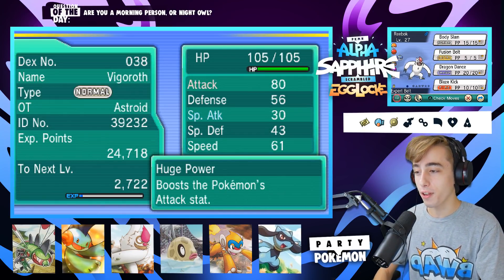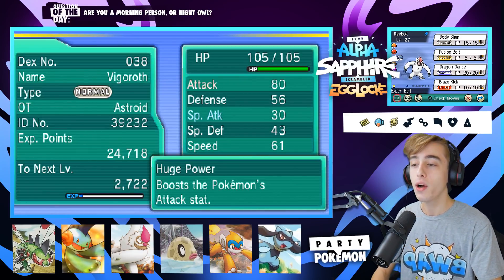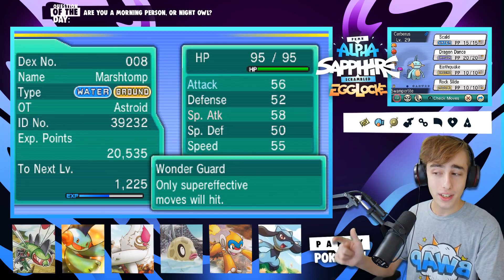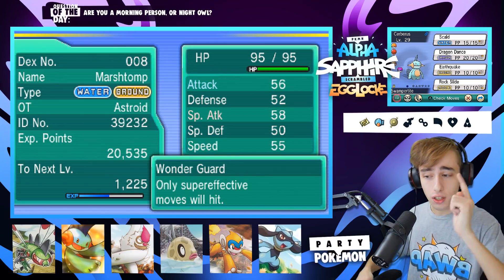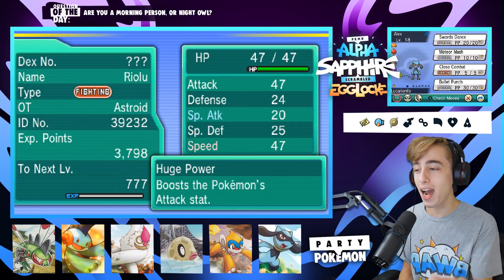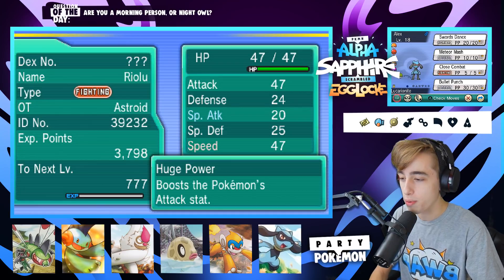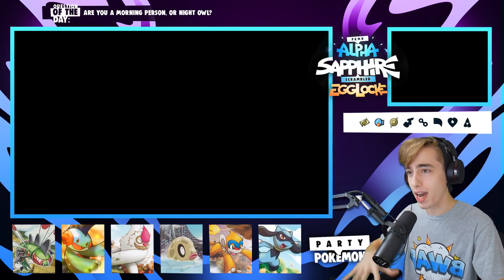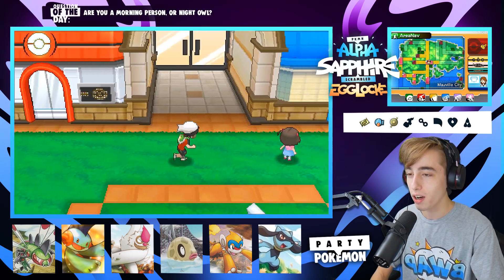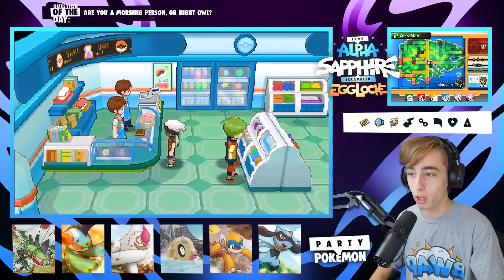We got Re-Block at level 27 with Body Slam, Fusion Bolt, Dragon Fang, and Blaze Kick with Huge Power — putting in absolute work. Next is Gilgamesh, level 25, with Fire Pledge, HFR, U-Turn, and Sphere. Then we got Servers, level 29, MVP of the team, with Scald, Dragon Fang, Earthquake, and Rock Slide. Last but not least, the newest addition: Alex the level 18 Riolu, with Swords Dance, Meteor Mash, Close Combat, and Bullet Punch with Huge Power as well. Apparently Alex is actually a reference to Dylan — I had no idea this man called his Lucario Alex!